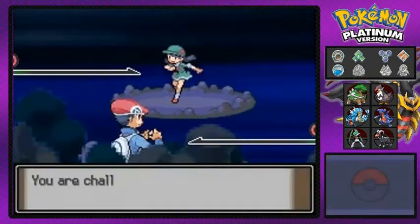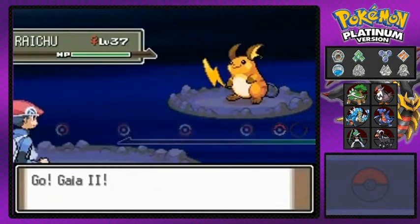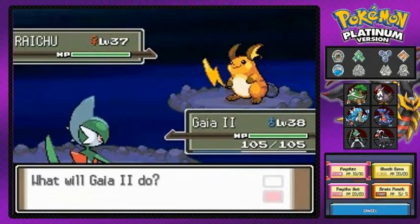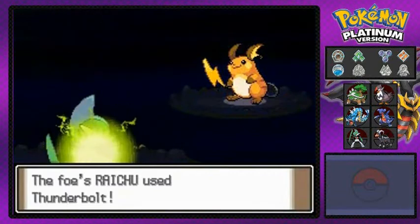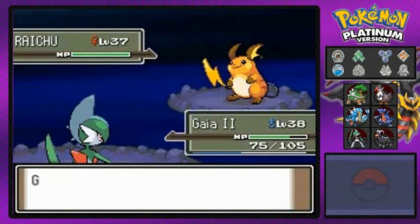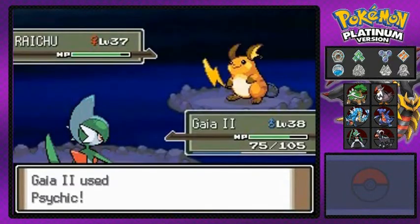Here we go with another battle - she's a Picnicker, let me see... yes she's Picnicker Summer. She is coming out with a Raichu, so I probably should have stayed with Toothless right there.